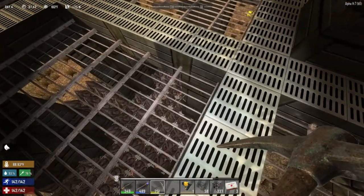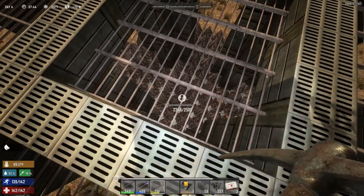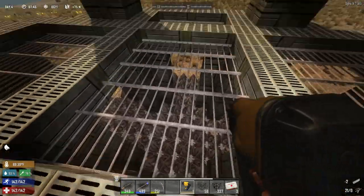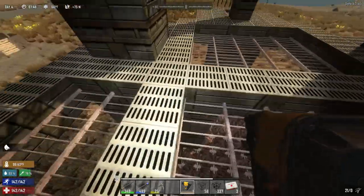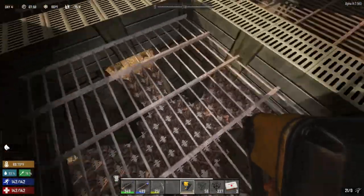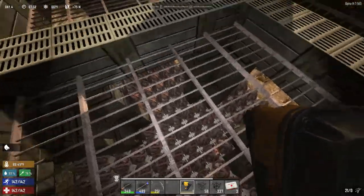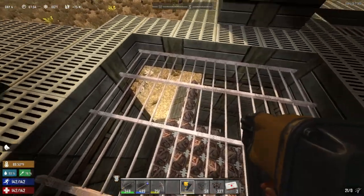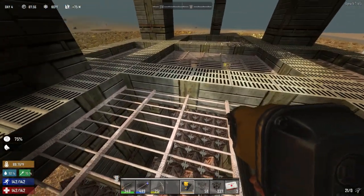These iron bars — you can shoot through them, but they're not all that strong. They have a health of 2,500. So you have to be careful, because the cops spitting will destroy those bars. If I was going to redo this, I would probably not make this murder hole so large — I would probably make a line of steel along here so that I don't fall through if the cop spits and destroys the iron bars.